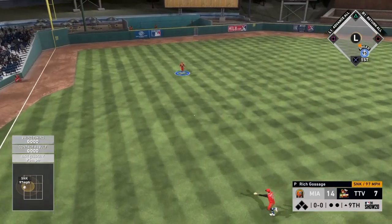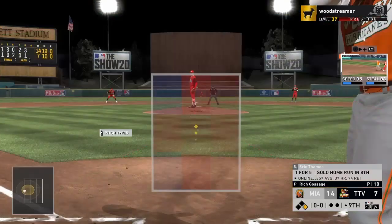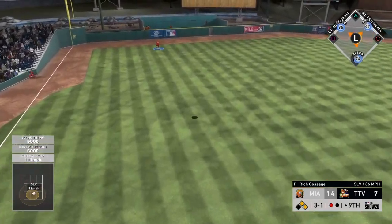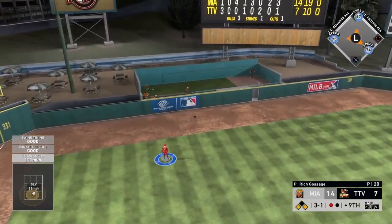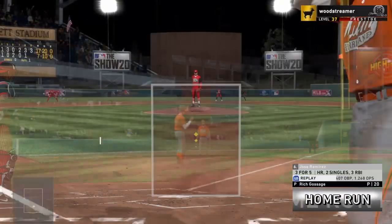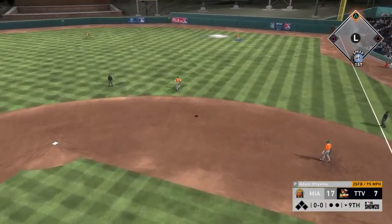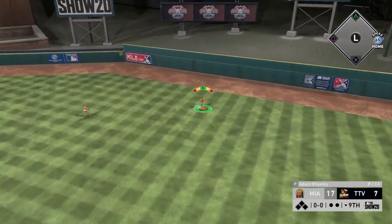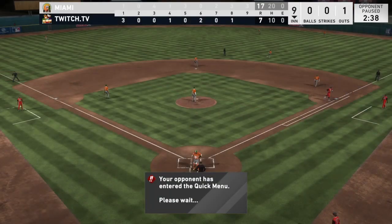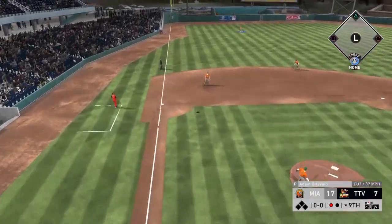Top of the ninth — he brings in Gossage versus Mickey. Mickey gets a base hit on a sinker middle away, poking it through the 6-hole. We walk Chipper. Gary at 3-1 gets a completely hanging slurve and I sit back on it — three-run tank. We're up 17-7. It's not going to be a mercy rule — it's the ninth — but we've got a great lead. Sixto is looking to get that W. All we've got to do is close it out.